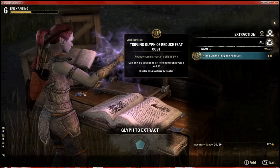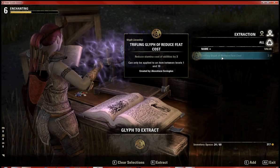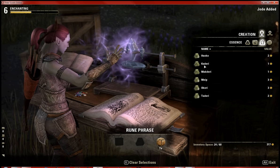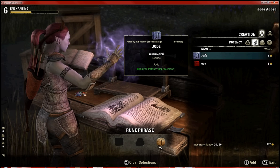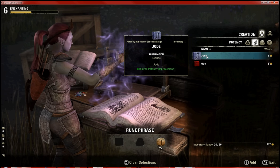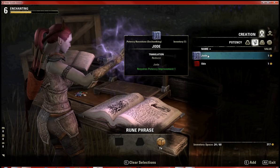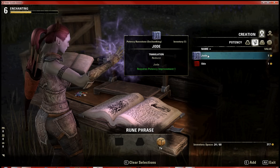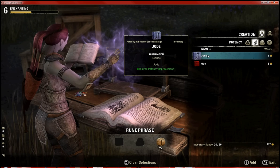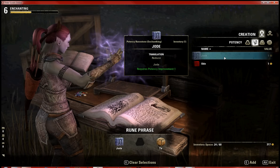Here we have the extraction page. Extraction works just like in other crafting systems — you add the item you want to extract and extract it to get a rune back. I got a Jode, which was lucky, because you can get a potency, essence, or aspect rune from extraction. Aspect runes are very rare and harder to come by, so farming them will likely raise their value. You can skill into increasing the chance of getting aspect runes.